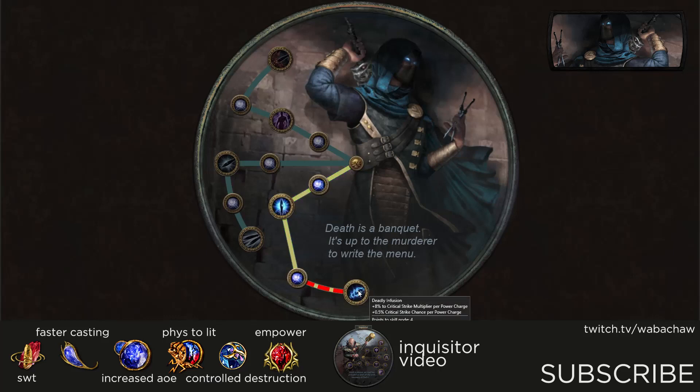For Ascendancy passives you will use Deadly Infusion and Toxic Delivery. Ambush is good to use while leveling, but I recommend swapping to Toxic Delivery once you reach maps.